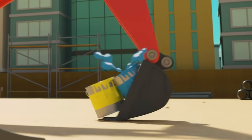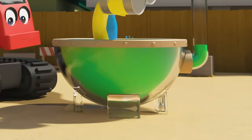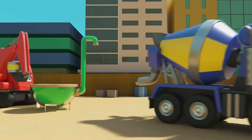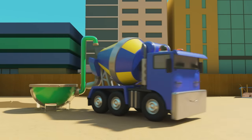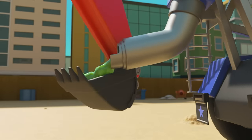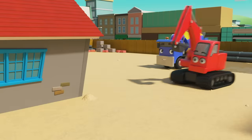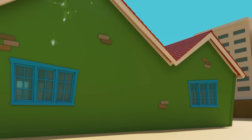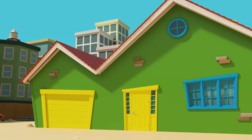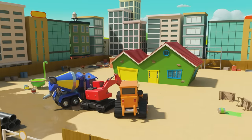When the blue and yellow paint mix, it makes green. So if they take the yellow and blue paint cans and put them both in the mixer — there, green paint! Nice work. Now they can finish painting the house. There — green walls. The house is finished. Well done Diggly, Dozer and CJ.